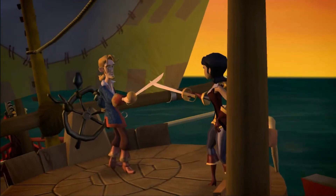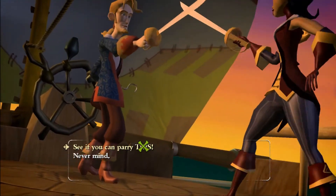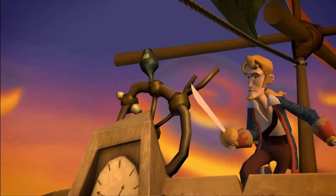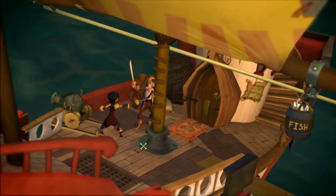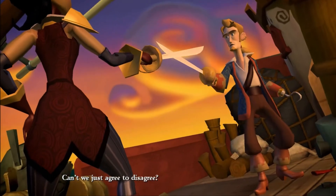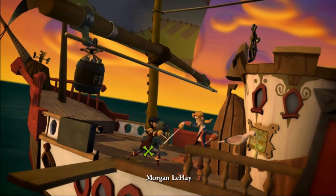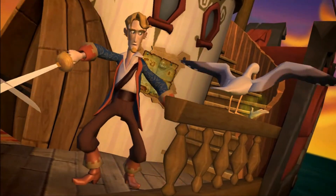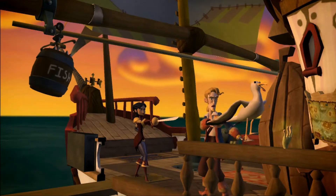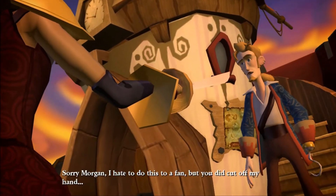There we go. If that barrel breaks, Winslow is going to be mad. So we're going to have to break it. See if you can parry this. I thought that'd work. I think I'm just going to go to the seagull. Can't we just agree to disagree? Not going to happen. The barrel's going to fall on the plank — she's going to go flying. I hate to do this to a fan, but you did cut off my hand.